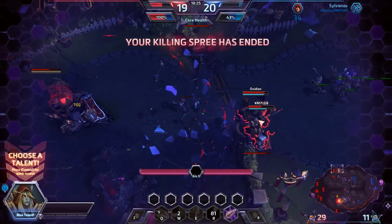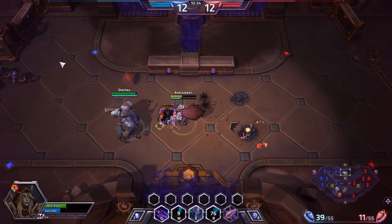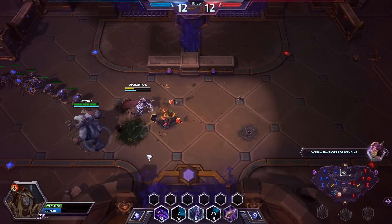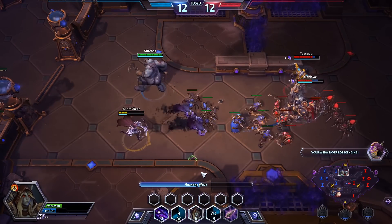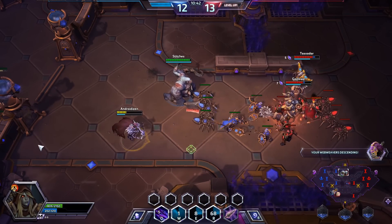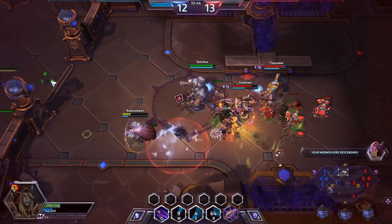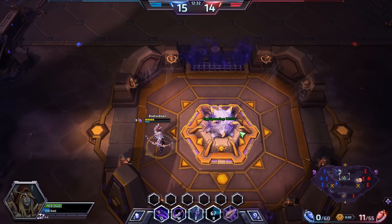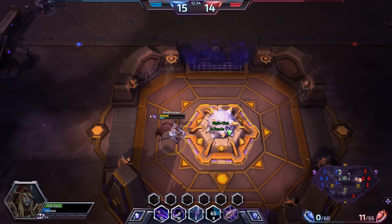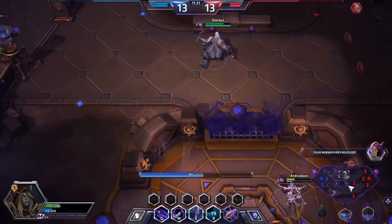The new map adds an interesting new play style but not necessarily a big twist on what we already have. It plays a little bit like Booty Bay. What we have to do is kill the enemy creeps and pick up gems. You then turn those gems in to unleash a spider minion. Those spider minions operate down three lanes and lock your opponents out from being able to call in their own spider minions.